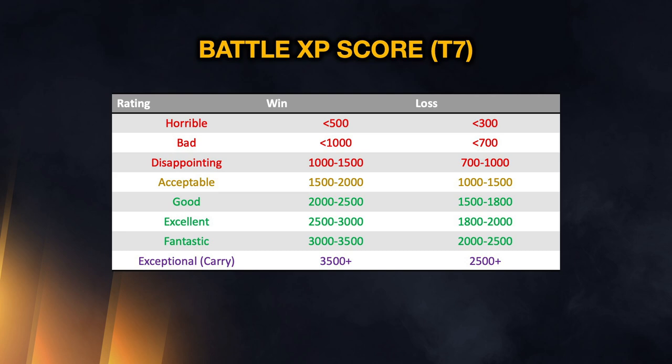What we need is base XP, and these numbers only apply to the post-battle team screen, not the personal screen. Less than 500 base XP in a win is a pretty horrible effort, and less than 300 in a loss is very bad. Between 1000 and 1500 in a win, or 700 to 1000 in a loss, is decent. All the way up to 3500 in a win or 2500-plus in a loss is exceptional.